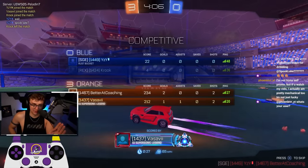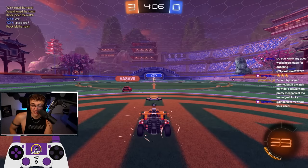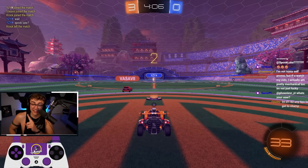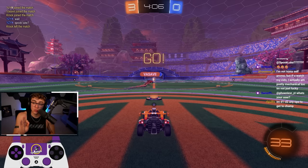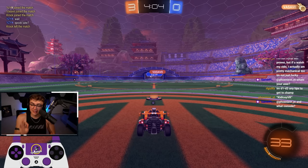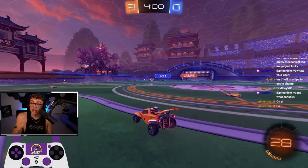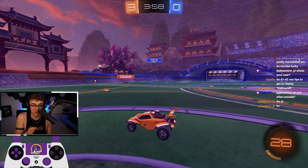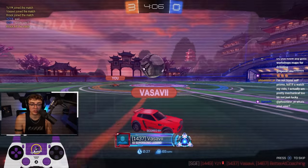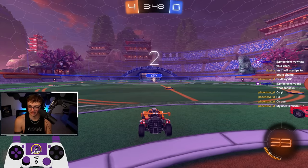The first guy we queue into in this series with a Season 2 Supersonic Legend tag — what does he do when he gets the ball in open space? The Champ 2 would air dribble in those situations. What does he do? He bounce dribbles and he scores. Amazing, right? I hope you guys are as amazed as I am.